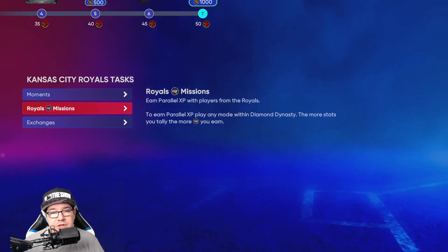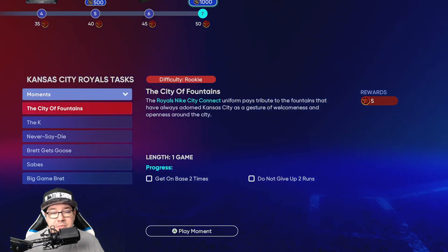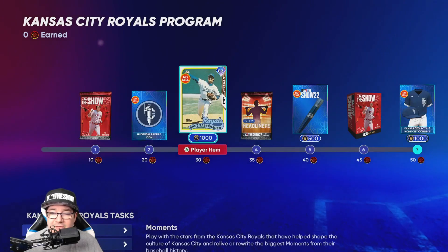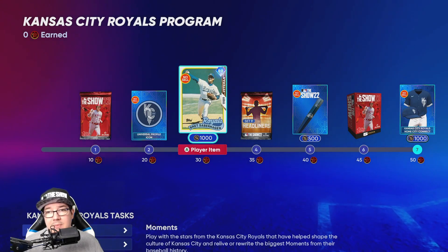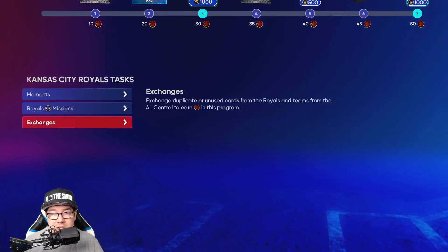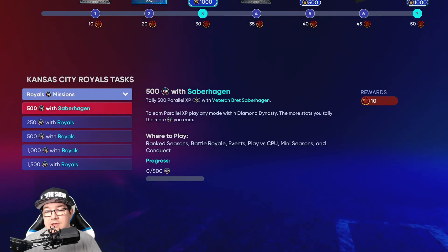To break it down, I would start with the moments first. Go through and do all the moments — you can get 25 points with the moments, meaning you're only 5 points away from grabbing Brett Seberhagen. If you want to save time, go to the exchanges, get Brett Seberhagen, and then come in and do his parallel.